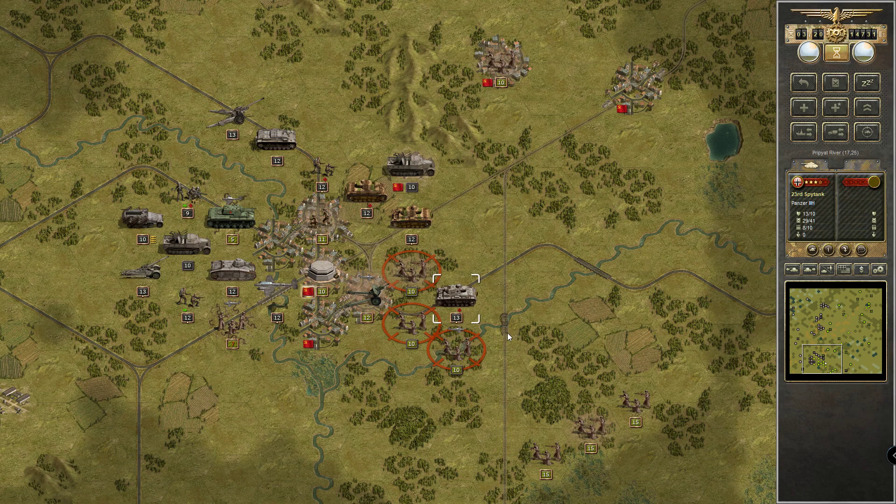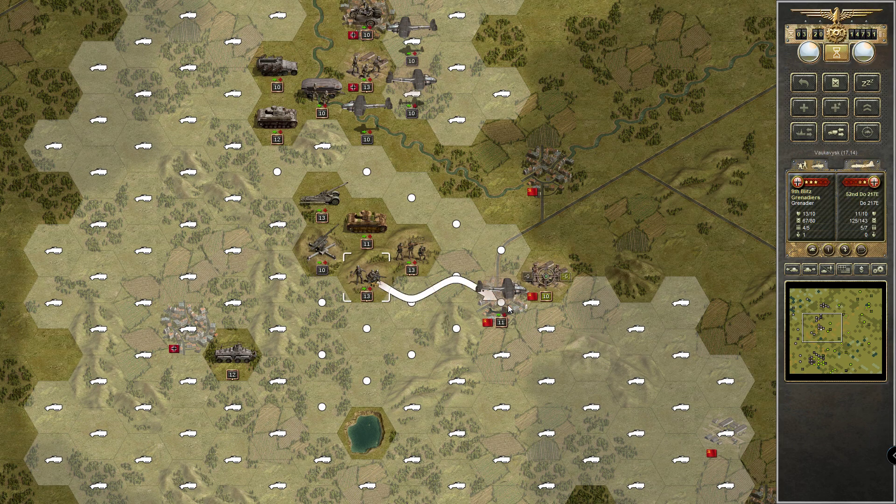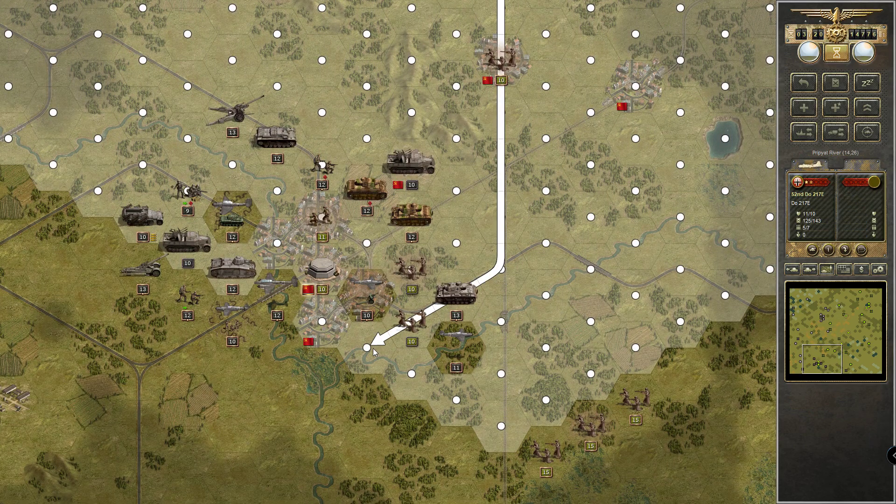We can attack these guys — not with our fighters though. Nice, very good, okay that was good. So let's see what we can do here: our blitz grenadiers will go in like so and take the city. These guys were smart trying to avoid our bombers.